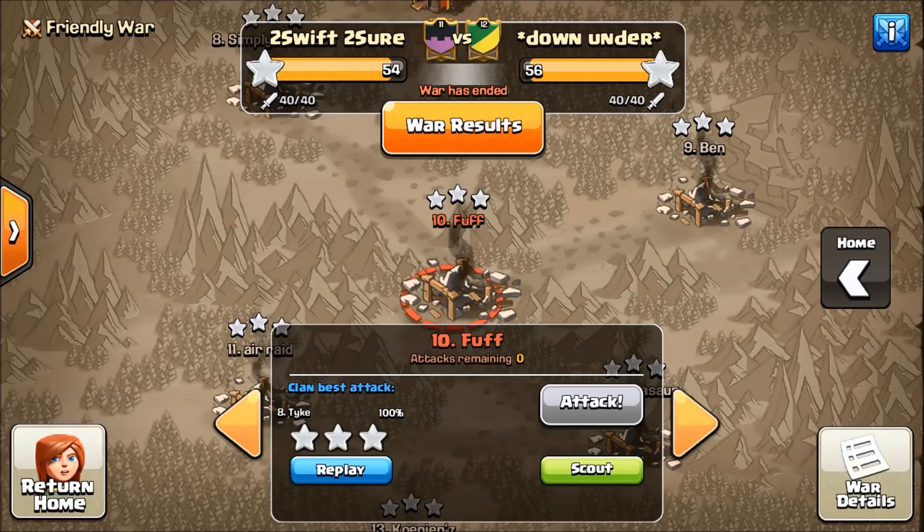This is the method I created, and it's basically a variation of Witch Slap. All you do is take out a Golem and replace it with Valkyries. The original version had jumps in it just like a Witch Slap, but the version I'm running now uses three Rages and a Heal. The Valks cut into the core of the base so that the Bowlers can roll through and get a lot of value, very similar to the Grungeonator.